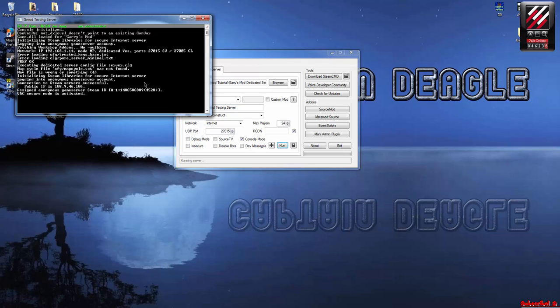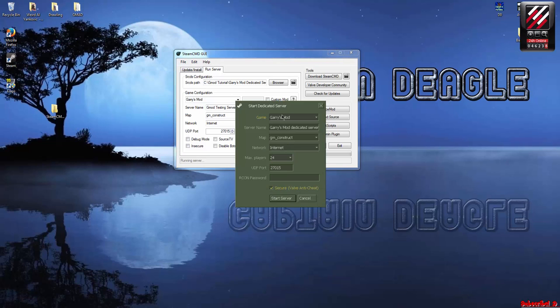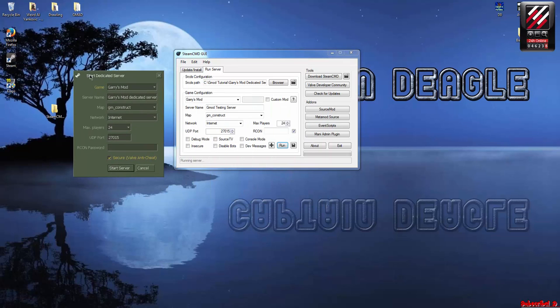Before I do anything else, as you can see right here, you can change it. If you think the console mode is too difficult, you can quit and uncheck console mode. If you run it that way, it'll give you the old dedicated server GUI — it does work.